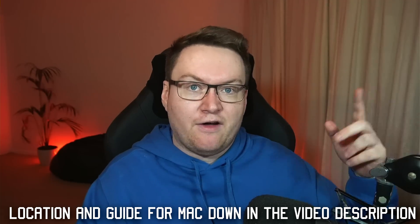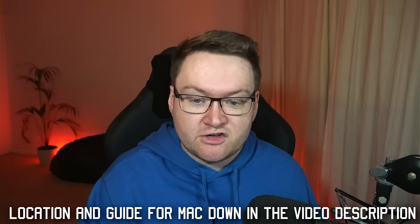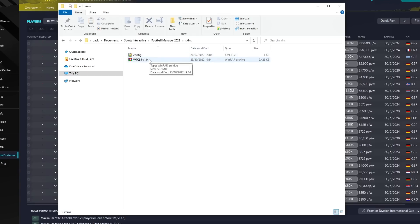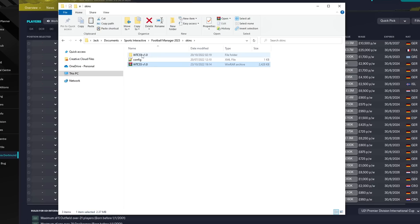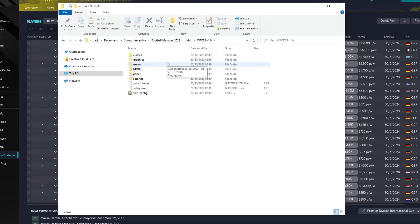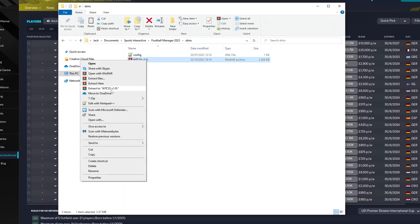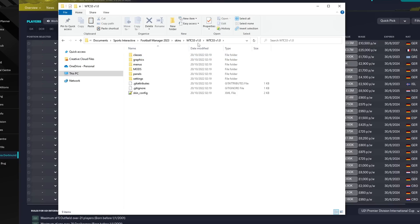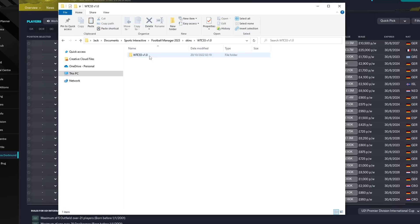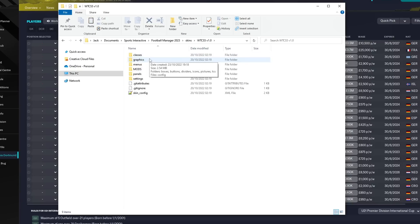If you're on Mac, I'll have where the skins folder is located down in the description. From here, paste in your file, and once you've got WinRAR installed — there's a guide for WinRAR down in the description — right-click on this file and hit Extract Here. This is going to extract the skin to a folder called WTCS5. One important thing to note: if you right-click and click Extract to WTCS5, this is going to create a folder within a folder, and the game does not like this. It's really important you don't do this, otherwise the skin won't show up in-game. Assuming you've clicked Extract Here, there won't be a folder within a folder — you'll just enter the folder and the skin exists immediately.